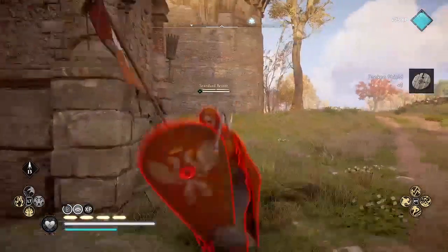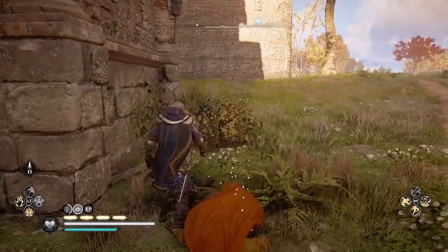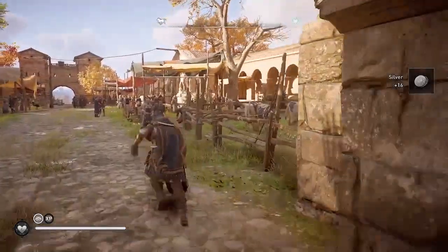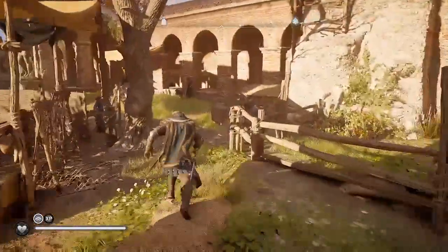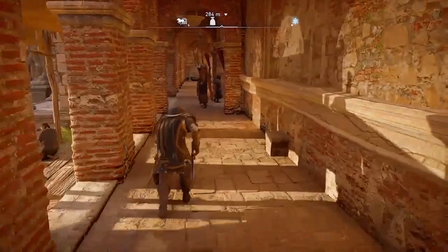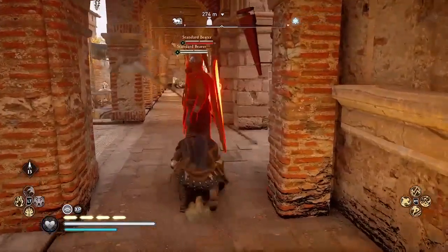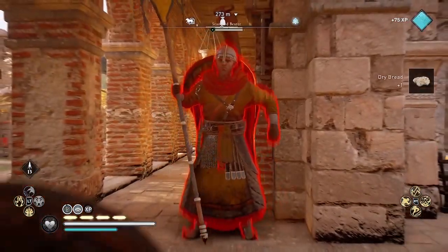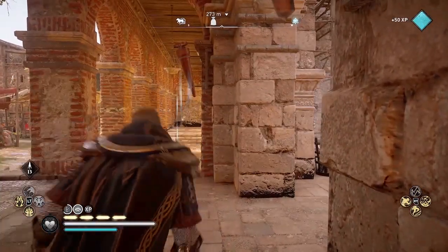We're going to use chain assassinations to take out pairs of enemies without being detected, and looting them to pick up silver and sometimes even a rune. This run nets 1,500 XP and also a few hundred silver, and best of all it is repeatable. After finishing this run you can travel to another high point, save and reload your game, and come right back here and all these guards will have respawned.